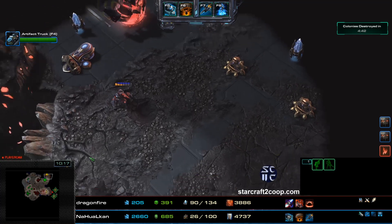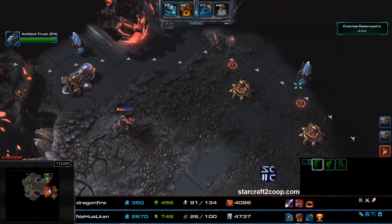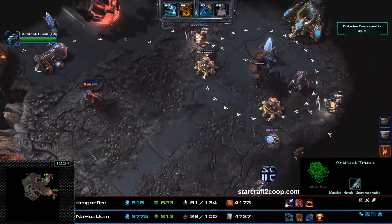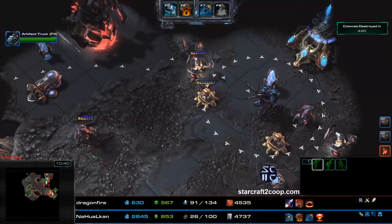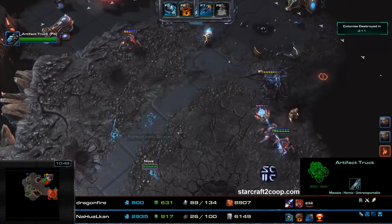Nova is tactically trying to decide how she's going to engage this very fortified enemy base. She's looking back and forth making sure everything is okay. She's going to take it out - she really wants that bonus objective. Now they're starting to push in again, though they have to be a little bit careful.